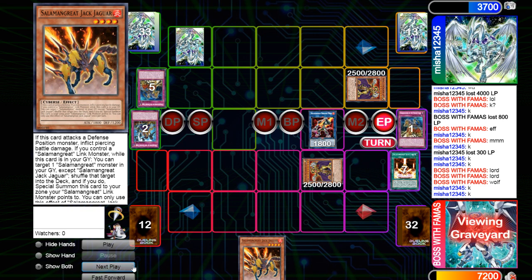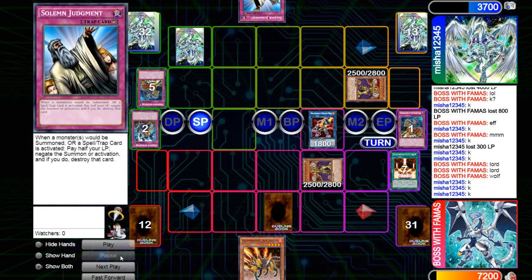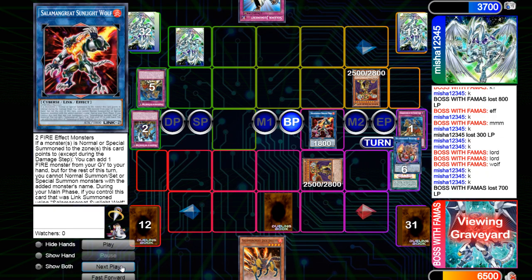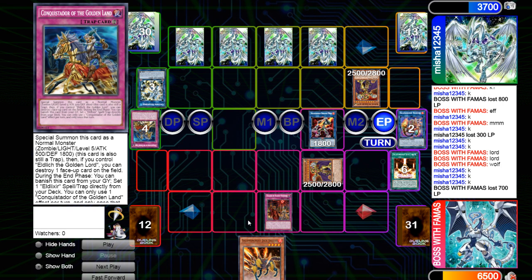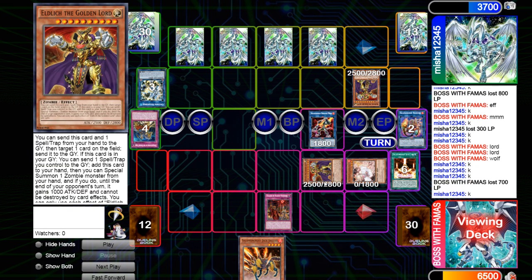In the end phase Conquistador sets Scarlet, then he passes. He draws Judgment, switches to attack, attacks Wolf — I take 700 — and then I banish Bailings. Next turn I actually do another misplay. I set Scarlet and set Conquistador.